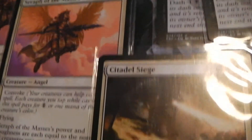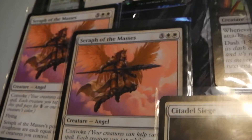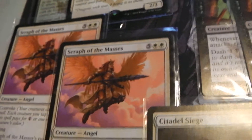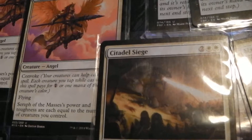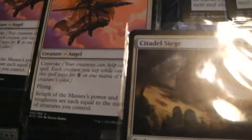The emergency card I mentioned earlier is Seraph of the Masses — there are two of them. This is your late-game flying, ass-kicking creature. If you've got all of these guys — well, a good chunk of them — out, you should be looking at a big number. If it gets that bad that you're on turn eight or nine, you should have at least a 7/7 flyer there at least.